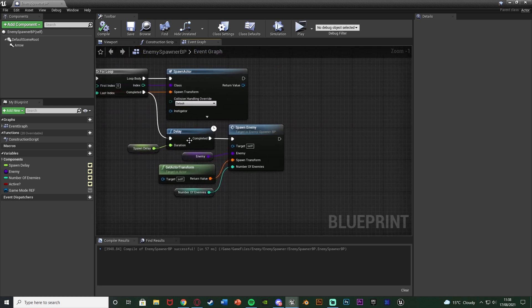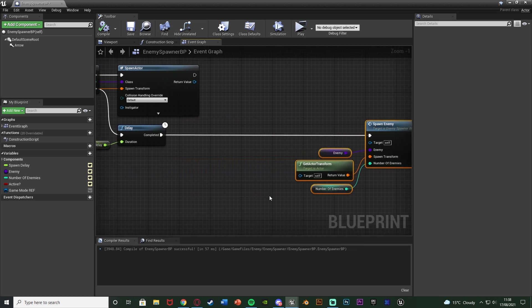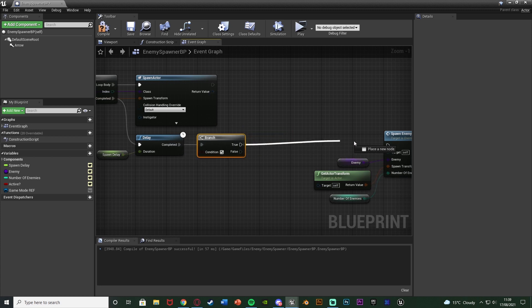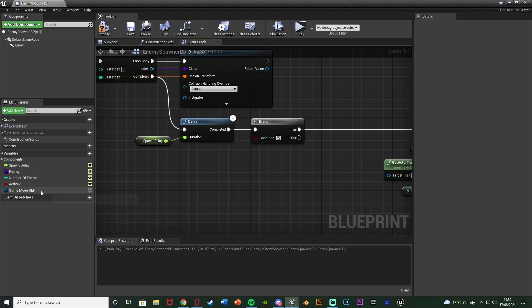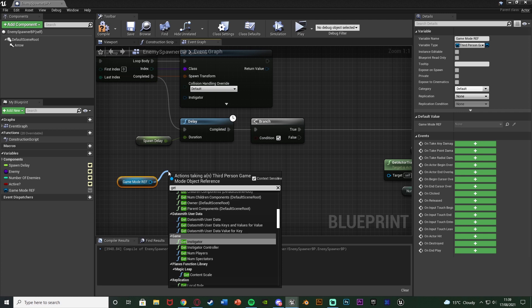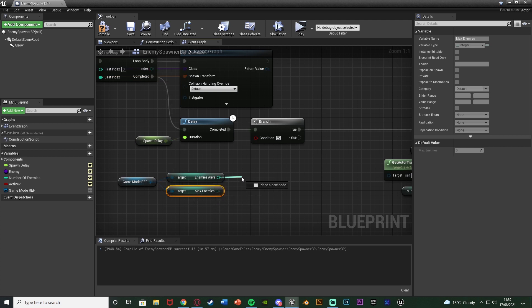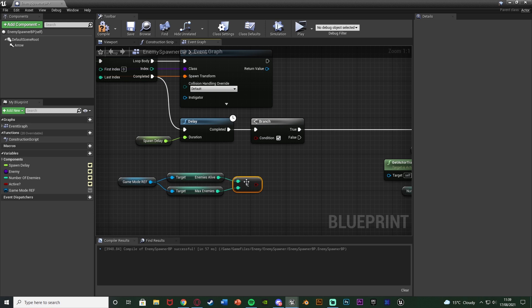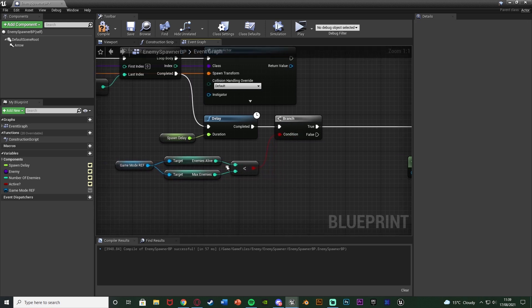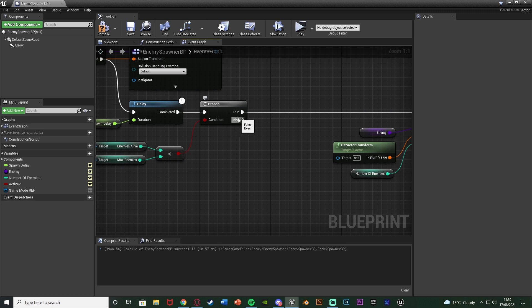In the Spawn Enemy function, go to the Completed pin of the for loop. After the delay we have the spawn code, but before executing it we want to check whether we should spawn. Add a Branch node — True goes to spawn the enemy, False goes somewhere else. The condition: get 'game mode reference', then get 'enemies alive' and 'max enemies', and check if enemies alive is less than max enemies. If True, spawn because we haven't hit the cap. If False, we're at the maximum and need to check when to spawn next.